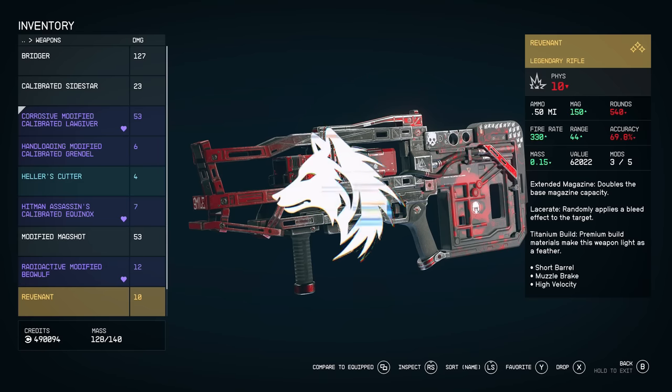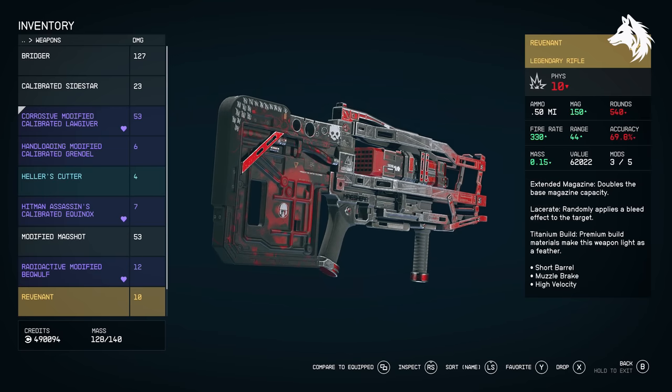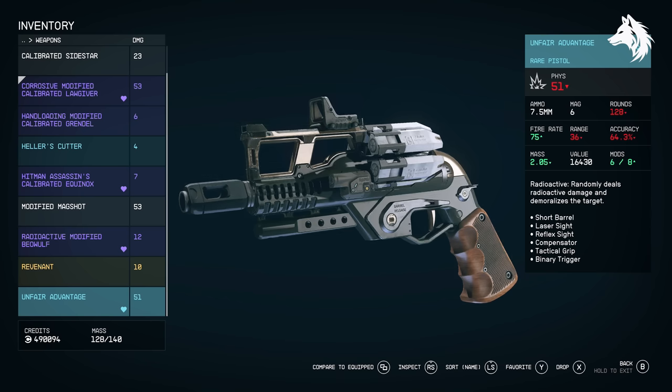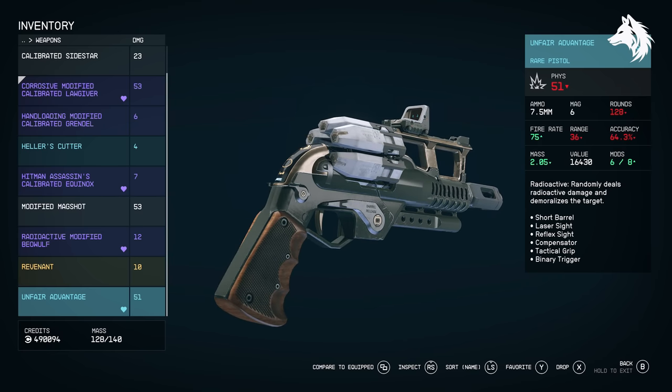Hello guys, Luna here back with another Starfield unique weapons and armour guide. Today we're going over the Crimson Fleet Faction missions and seeing what uniques there are to find. Now a few of these uniques are missable because at the end of the Crimson Fleet Faction missions you need to make a choice on who to side with, and depending on who you choose will determine your rewards.